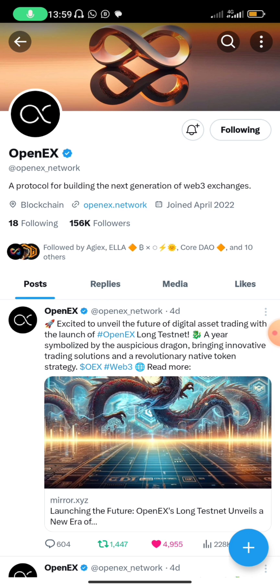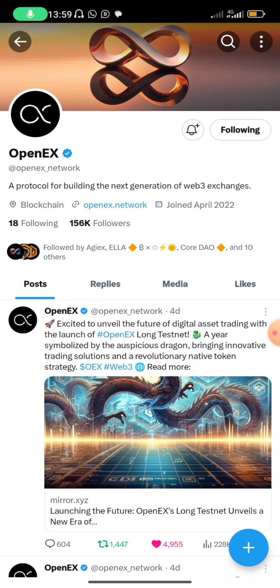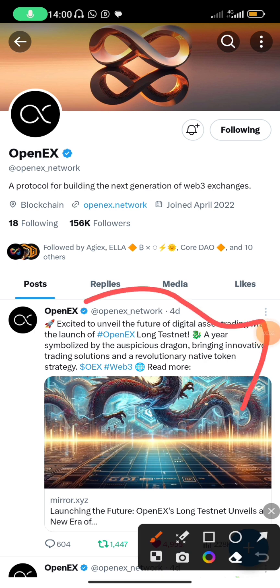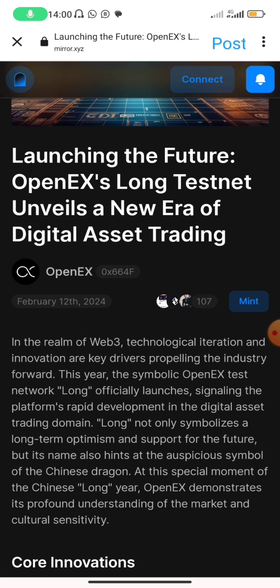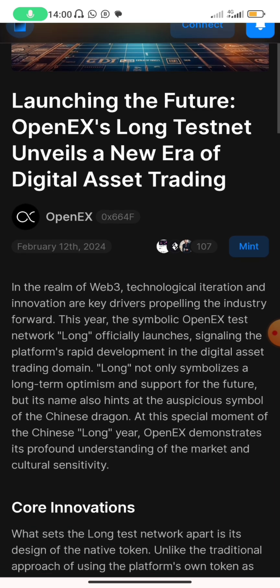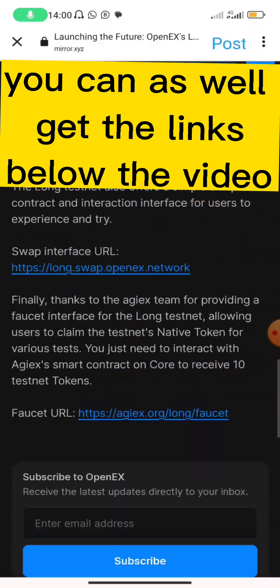You can come to their official Twitter page. What you need to do is click on one of the posts — exactly the one that is written 'Exciting: Unveil the Future of Data.' After clicking on it, it says 'Launching the future — Open Ears long testnet, unveil a new era of data access trading.' You can read all of that later.